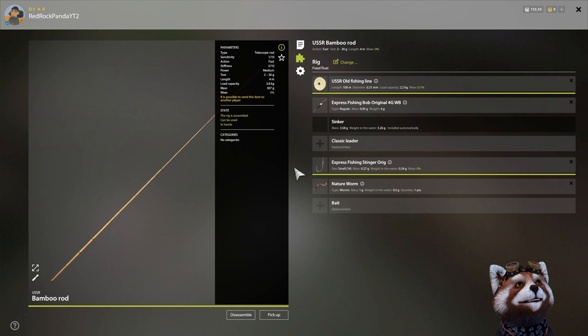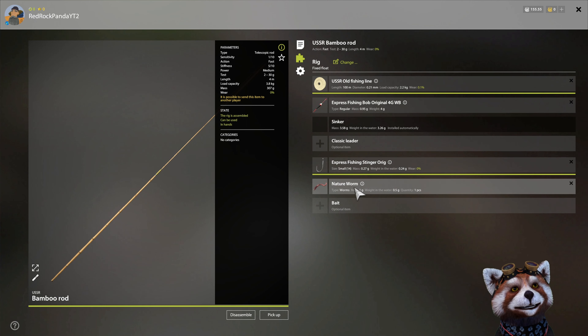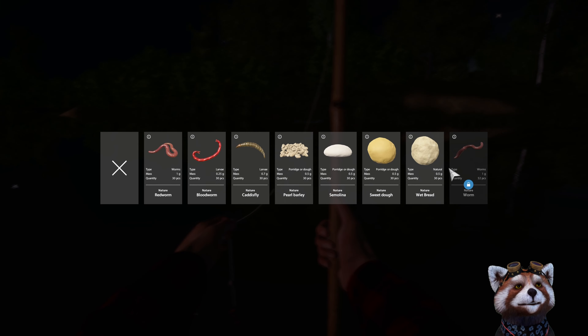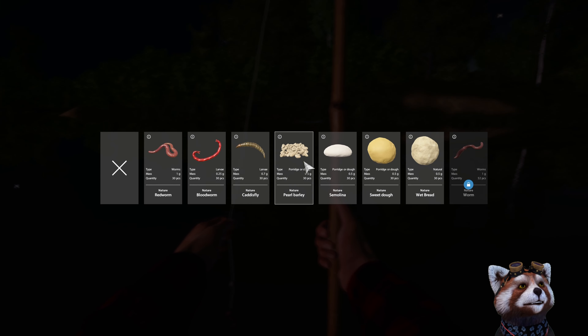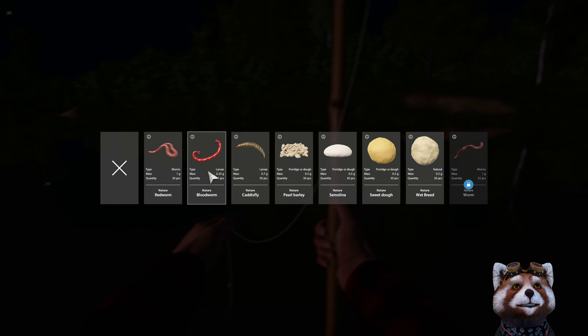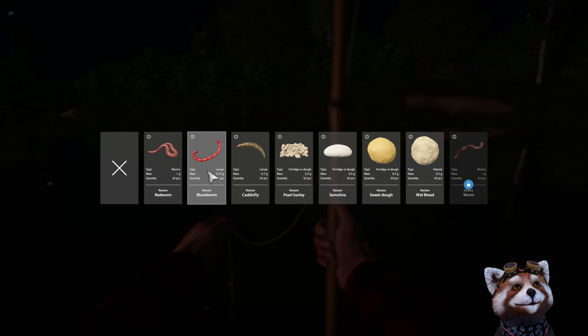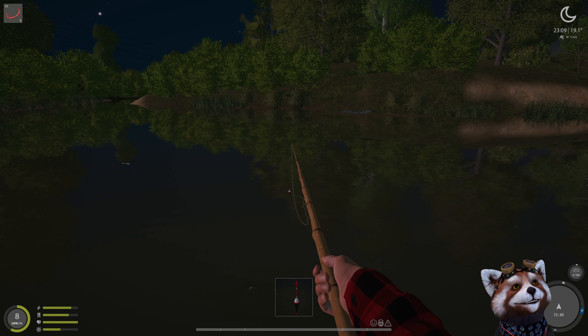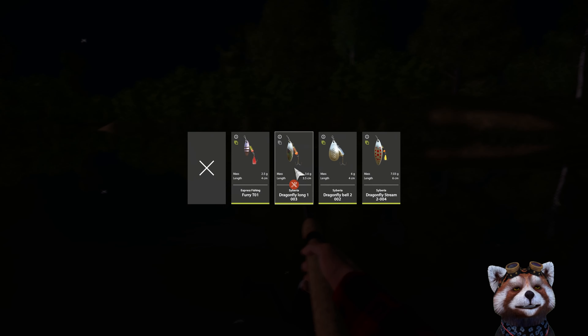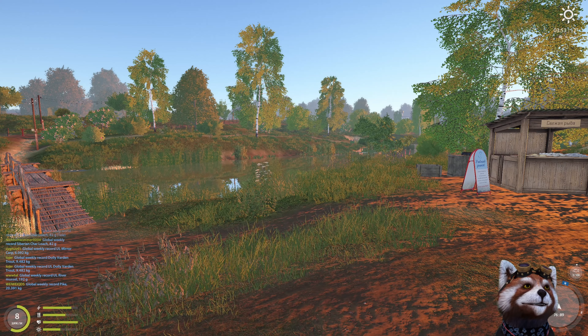Press V to view your setup and change bait, but another way is to hold down B for bait — this brings up a selection menu where the blue icon indicates the currently selected bait. Select a blood worm, let go of B, and the bait changes over. This also works for spinning lures — hold B, select a different lure, let go, and it swaps over.